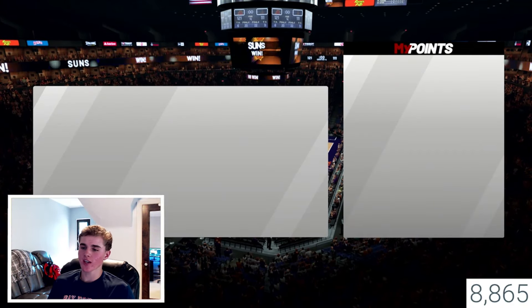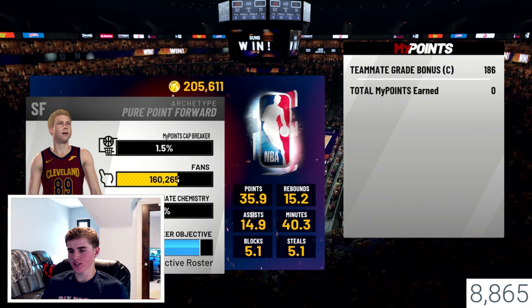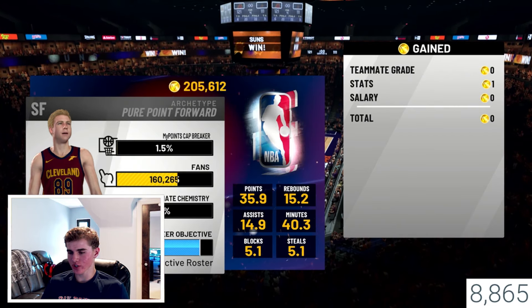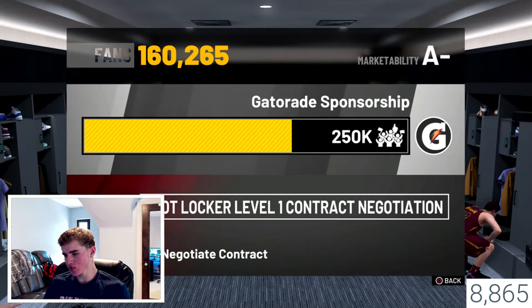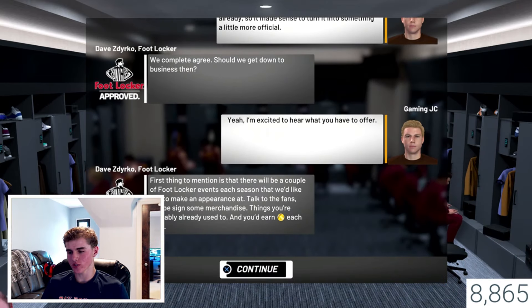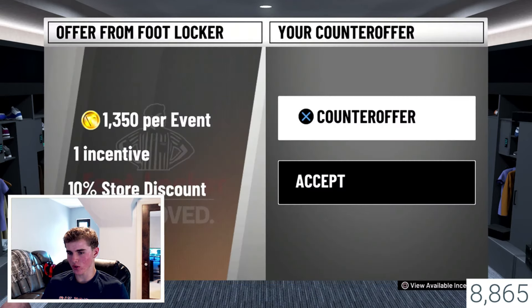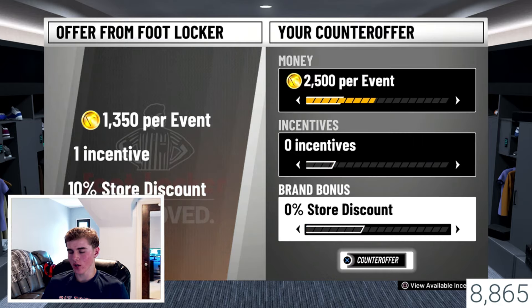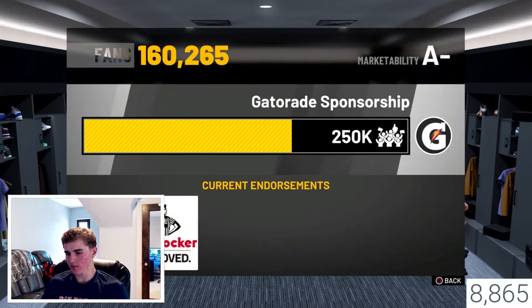Once it is the end of the game, you're just going to claim whatever VC you got. Right after this step you're just going to head back into the locker room and check out your endorsements — your level one contract. You're going to click into this until it says counter offer, and then you are going to want to counter offer it. You're going to put the salary up to 2,500 with everything else at zero. They're going to decline the offer a couple times at first but just keep counter-offering until they accept it.